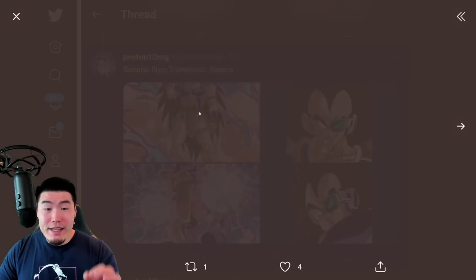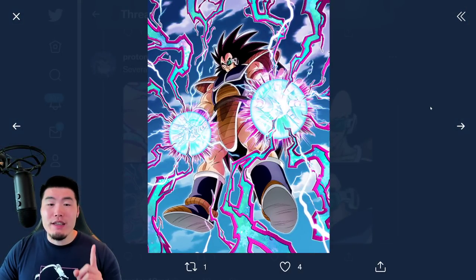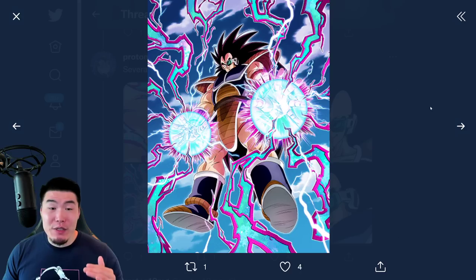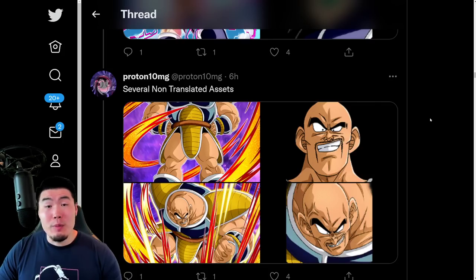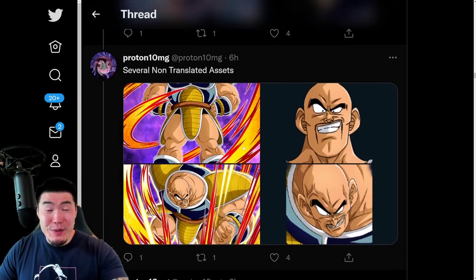We have the Doh Confess Raditz assets — there is his SSR and then the TUR. This guy is a very polarizing unit. Most people really don't like this unit. His kit is kind of weird, and he's probably one of the worst new Doh Confess units we've received in a while. But that will be for a separate video. There's the Raditz and his side unit, which is the STR Nappa. Nappa seems to be getting a lot more love than the Raditz — he's the non-Doh Confess unit on the banner.